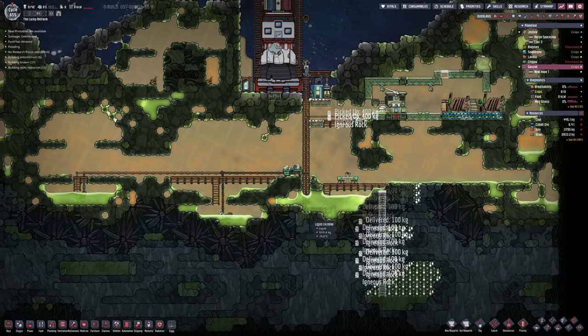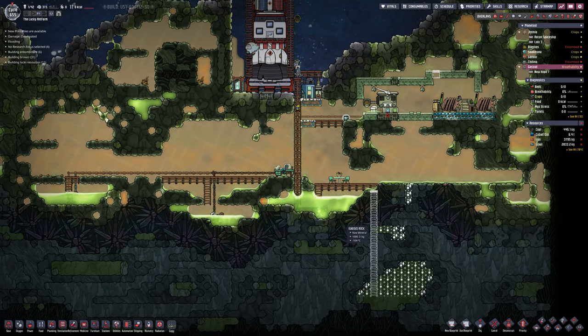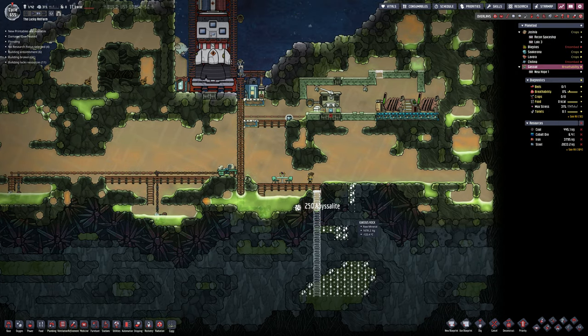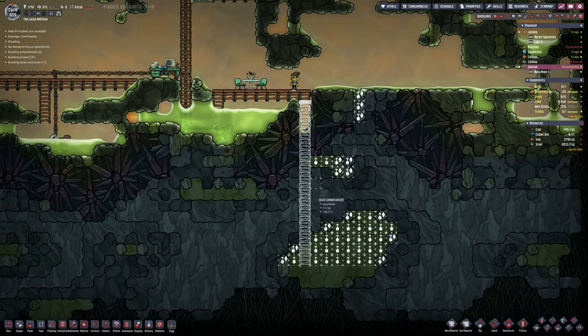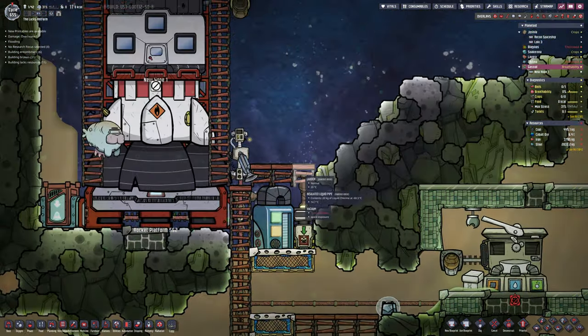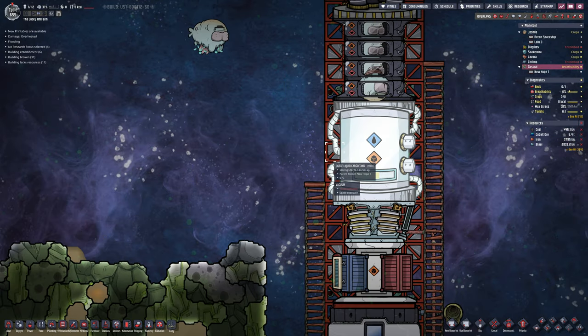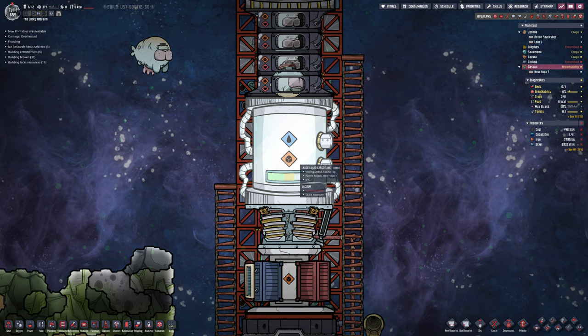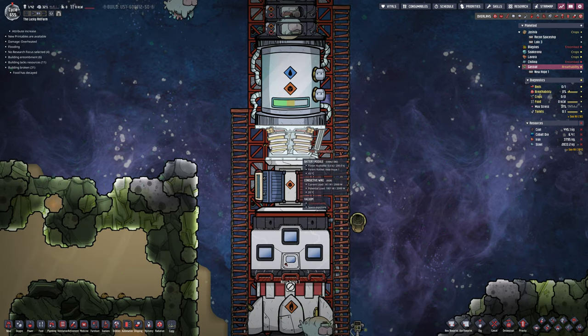That will then go into a belt loader, which then goes into a rocket loader and into the inventory of the rocket. So we are pumping the liquid chlorine already. The tank there is about 50% full. And the four gassy moos on board as well — the bottom one's bugged a bit, but it's there.